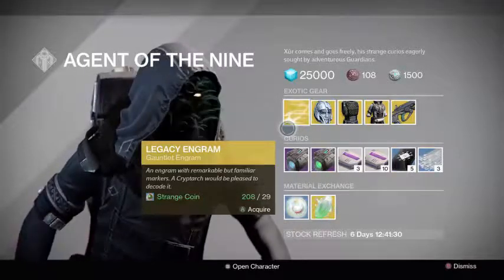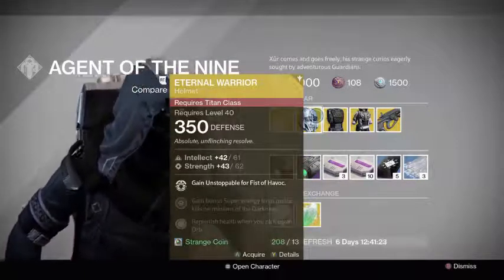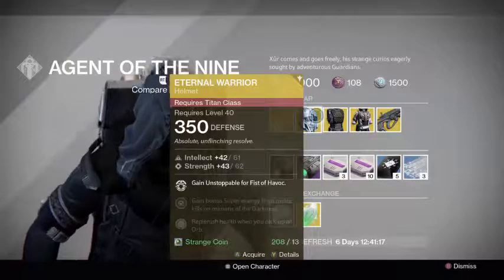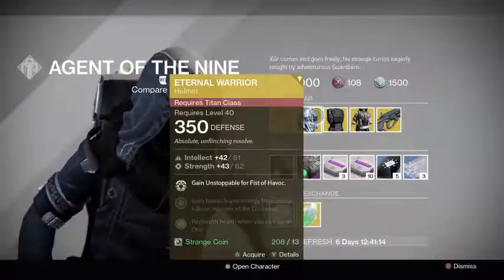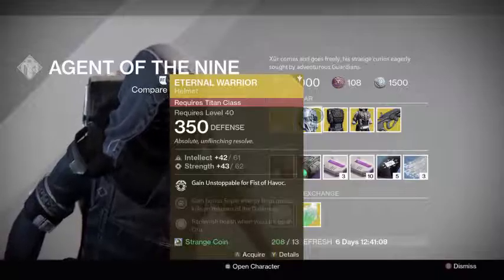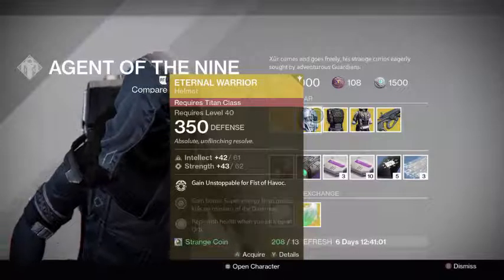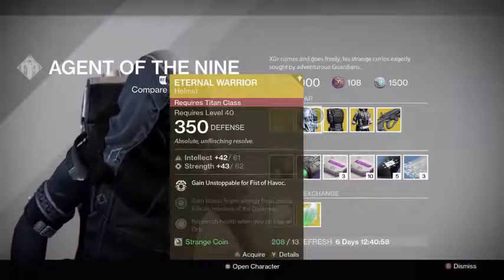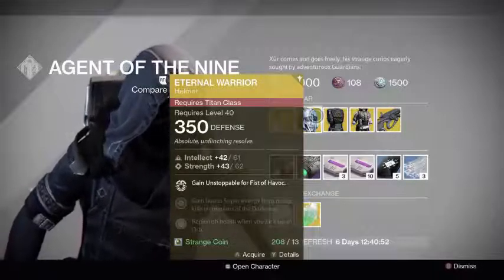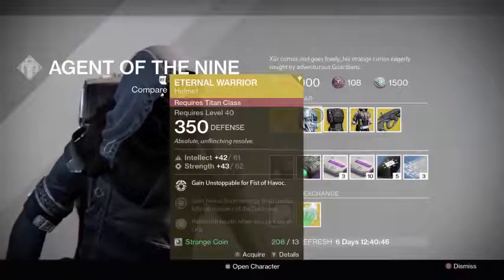For the Titan class he is selling the Eternal Warrior helmet. It gives you Unstoppable for Fist of Havoc — that's the only perk it has. Whenever you go into your Fist of Havoc slam you have Unstoppable, which makes you extremely hard to kill; it takes about two golden gun shots to kill you. It's a really nice helmet if you're one of those panic titans that turns a corner, almost dies, and pops Fist of Havoc.